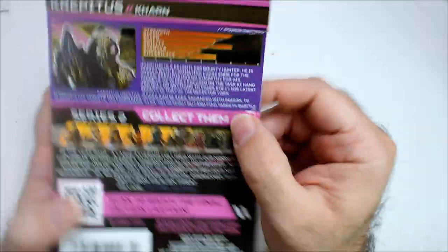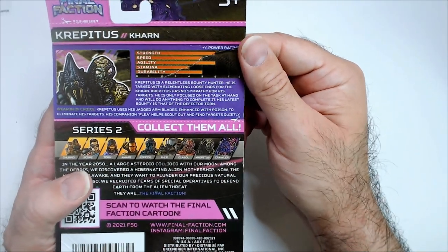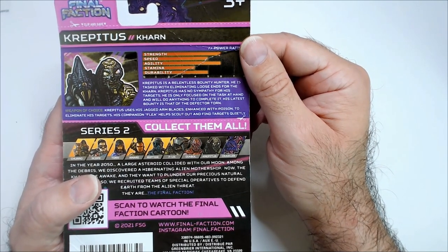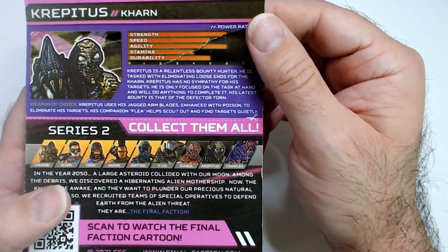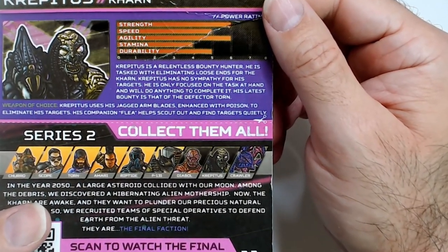Here's the background in case you haven't seen the other video. Crepitus is a relentless bounty hunter tasked with eliminating loose ends for the Karn. He has no sympathy for his targets and is only focused on the task at hand, doing anything to complete it. His latest bounty is that of the defector Torn.